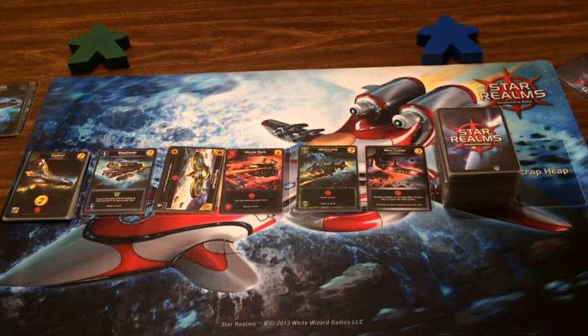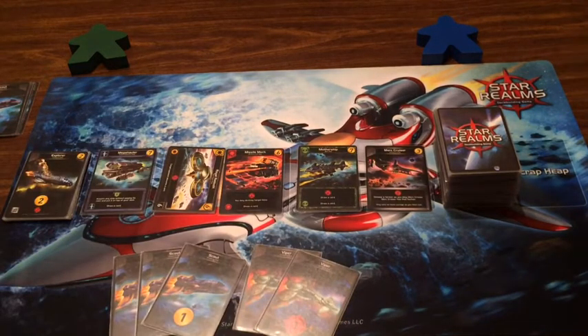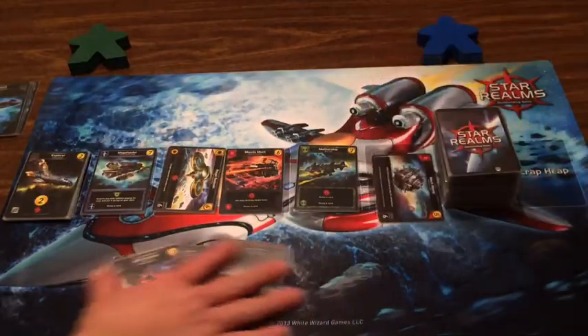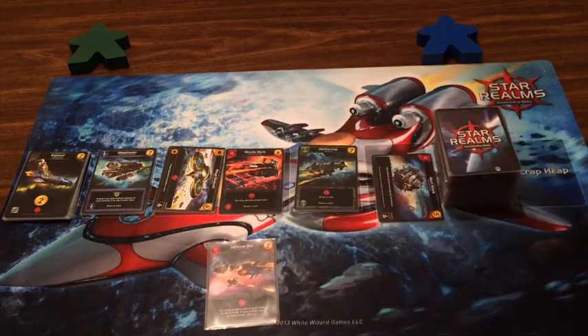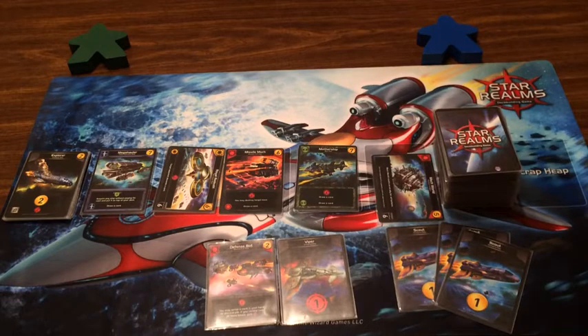Your turn. I've got two Vipers and three Scouts so I'm gonna buy that brand new shiny Merc Cruiser and hit you for two. I've got a Defense Bot, a Viper, and three Scouts. My Defense Bot is one fight and I can scrap a card, but if you control two or more bases gain eight — I don't have any bases, so I'll just hit you for two and spend three to buy an Explorer.